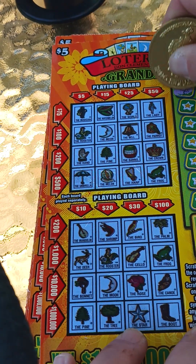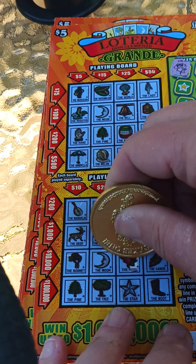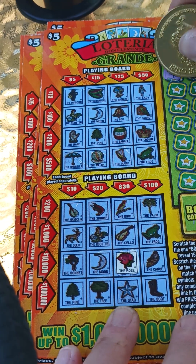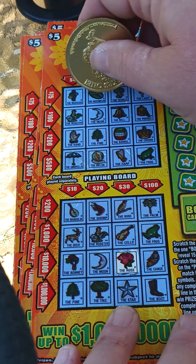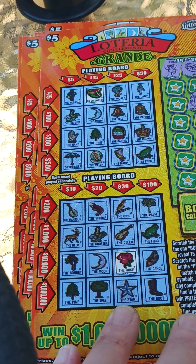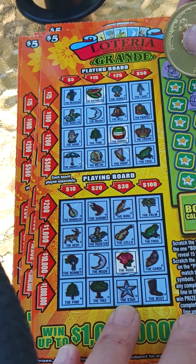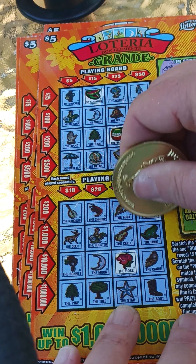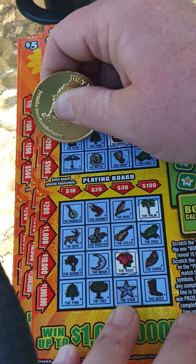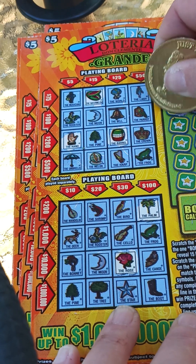Maybe we get a win. All right, we got a rose — one rose right there. Top prize on this is a million! Wow, I bet it's hard to win on these though. All right, watermelon right there. Got some new symbols on these. Looks like we got a barrel. Okay, we got a palm. The hand. Drum.